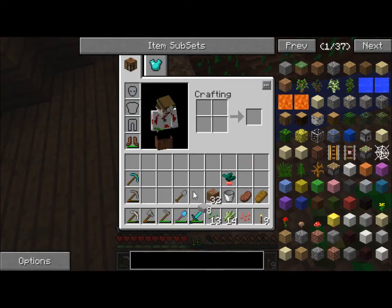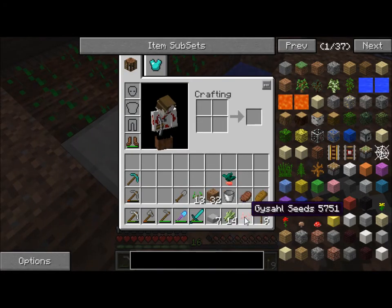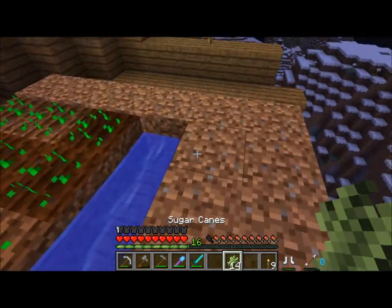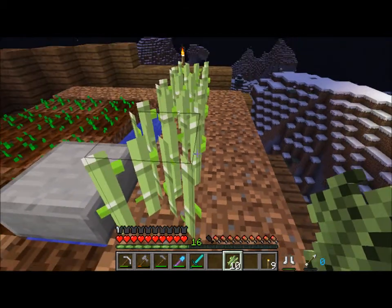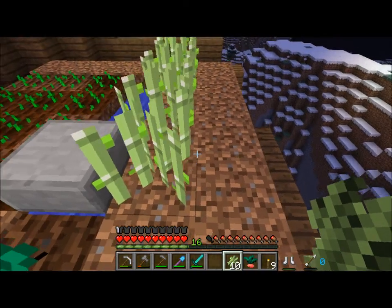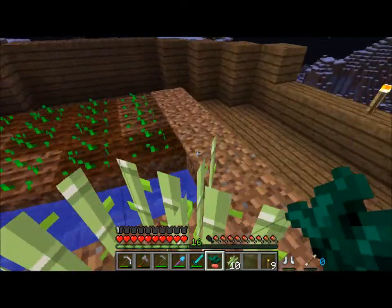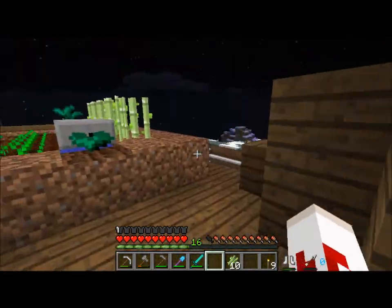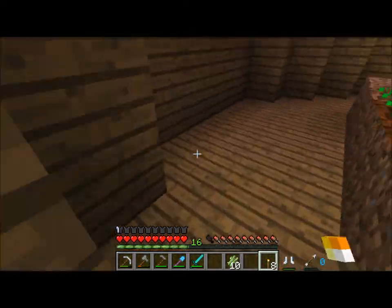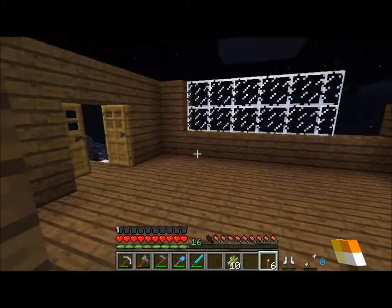I'm going to do this first — block, block, block, block. Now that water won't freeze. Water, go over here. Okay, so that did work. And I can put the reeds right next to the water. I don't know if that one's going to grow or not. We'll see. And there you go — there's our basic farm in the sky.